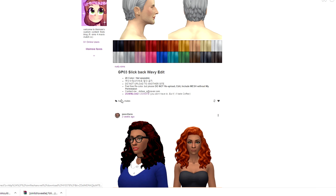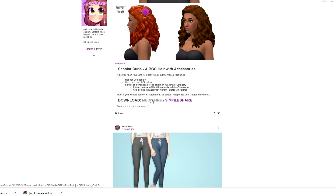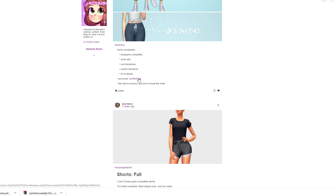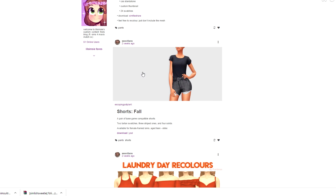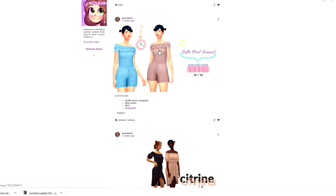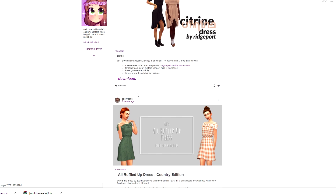I'm going to grab this skirt because I think it's really flattering, and these shorts too. I don't remember the last time I've done any CC shopping — it's been a really long time. There's also a very audio-land hairstyle I want to grab, and I need to grab some facial hair while I'm at it. There are also some really fun joggers — June wears something extremely similar.